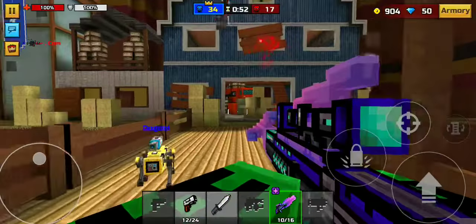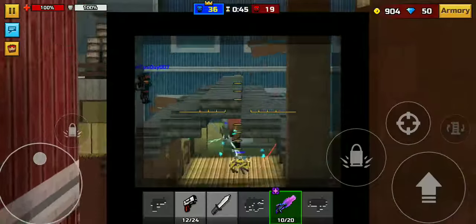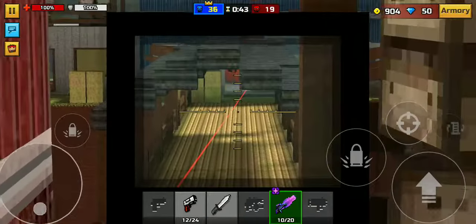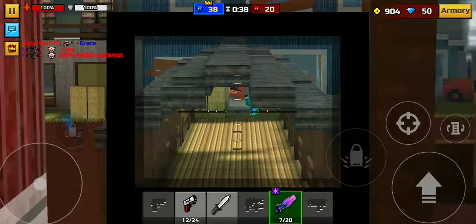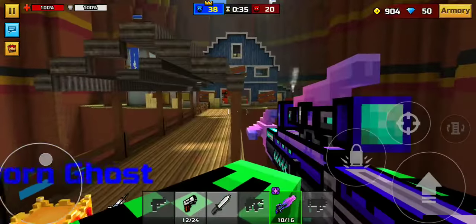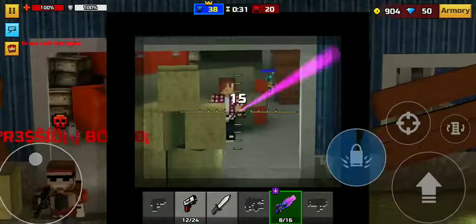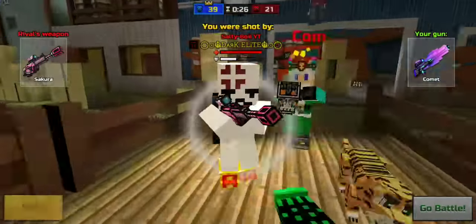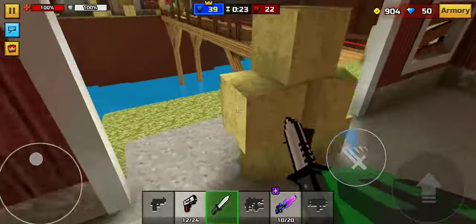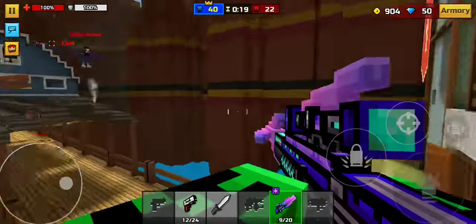They're always getting into jump attacks. I can't see anything — I'm gonna try to quickscope somebody. Got him! I'm not even that surprised really. No — where did you go?